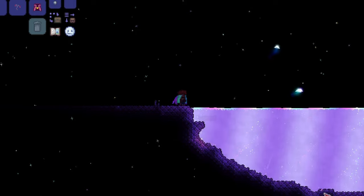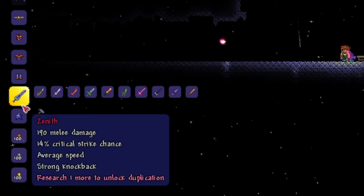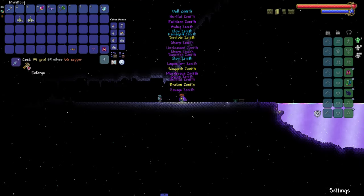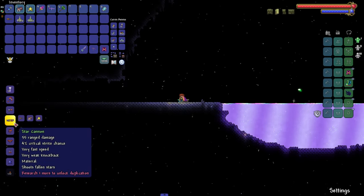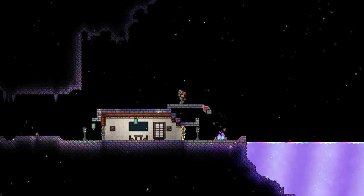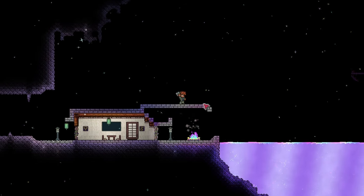You can also use Simmer to uncraft some craftable items. For example, you can uncraft the Zenith and collect the swords to craft it again, giving you a chance to get the modifier you want, which saves you a lot of coins from the Goblin Tinkerer, since crafting a weapon or accessory has a chance to apply a modifier. You can also use Simmer to transmute many items, essentially changing one item into another, though it only works for certain items.